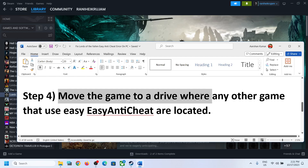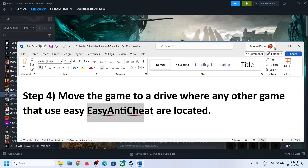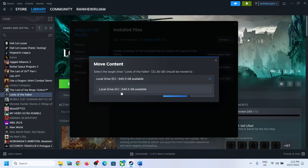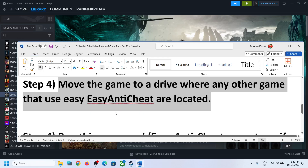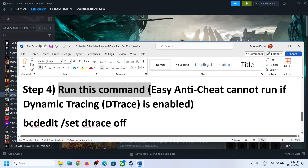The next step is to move the game to the drive where other games that use Easy Anti-Cheat are located. If you have another game installed that uses Easy Anti-Cheat, right-click the game on Steam, select Manage, click on Properties, go to Local Files, click Move Install Folder, and select the drive that has the Easy Anti-Cheat game. If this option is not available, you can skip this step.